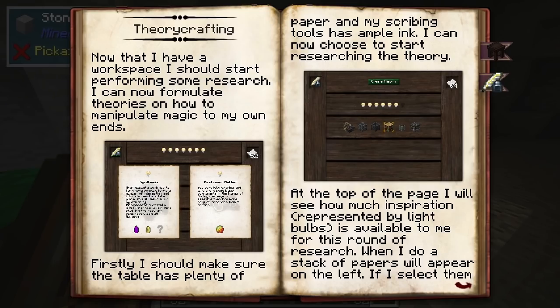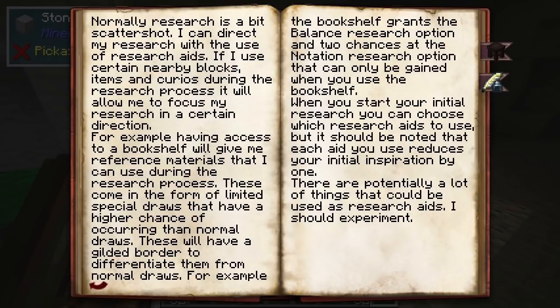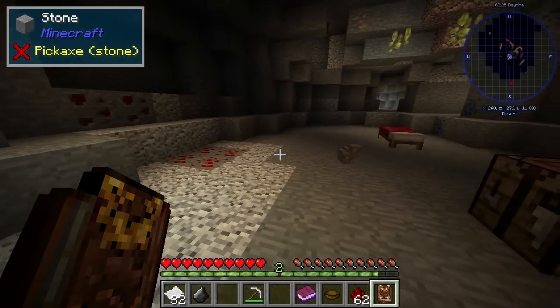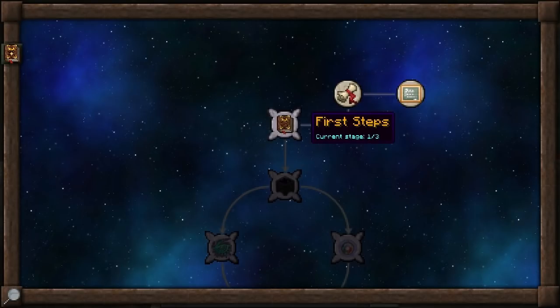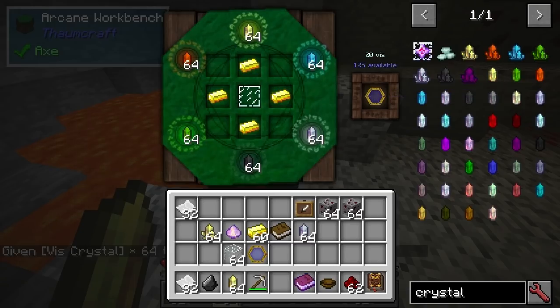I really like this new research system. I completely didn't look at anything and managed to get the hang of it, which I'm quite happy about. You can consume items — I think that's what the bottom section is for. Okay, so let's get a thermometer. 20 out of 125 available — nice.